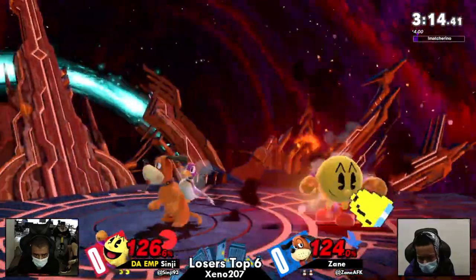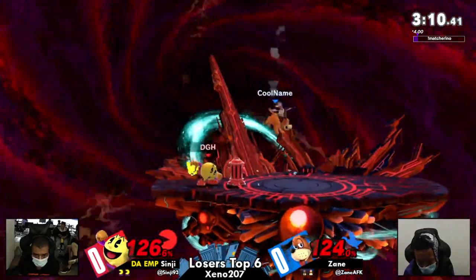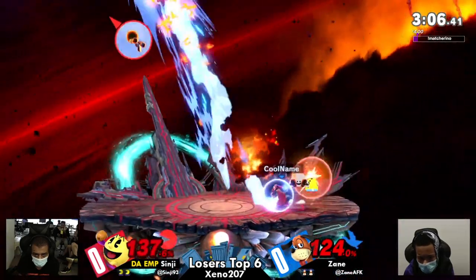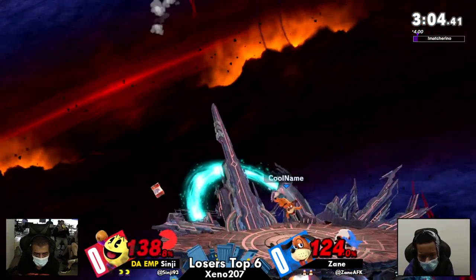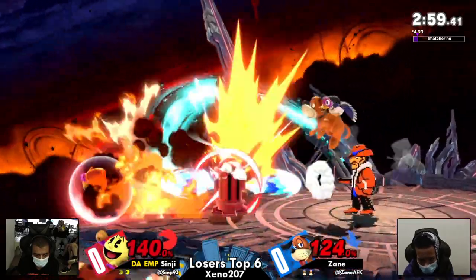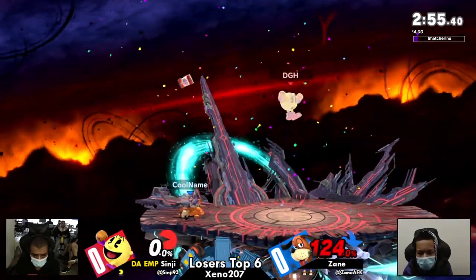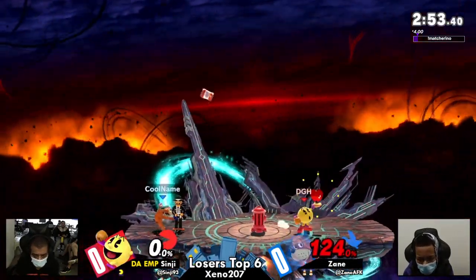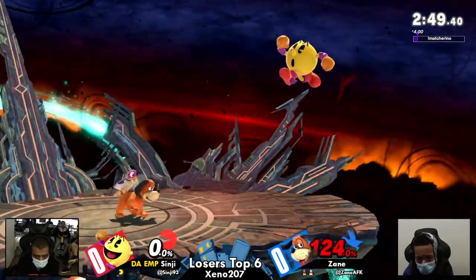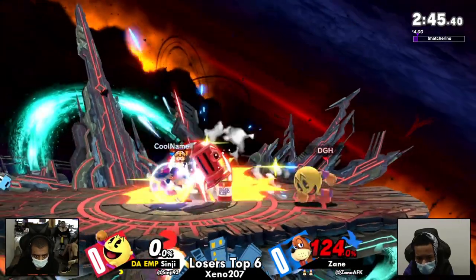Sinji re-grabbing the bell — this could be massive. Having bell in hand means that holding shield is so much more threatening, and that's what we're seeing Sinji do, just chucking it at him. Still not able to find its mark — all of these other hits that the bell can connect on kind of messing with Sinji's ability to actually land it. I think the fact that Zane is making use of the Wild Gunmen to just act as a shield in front of themselves and protect from the bonus fruit is probably one of the better defensive calls for this matchup.